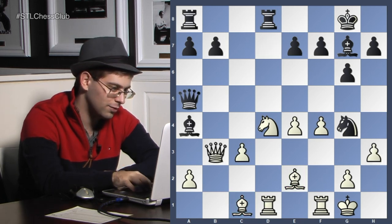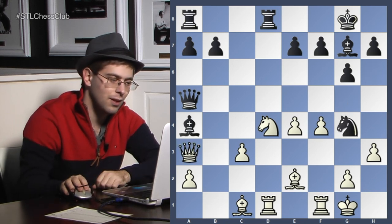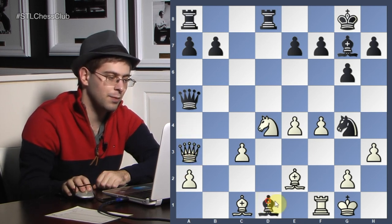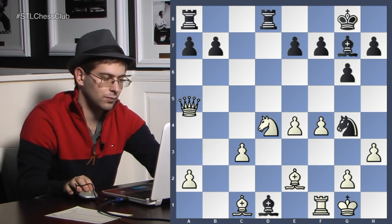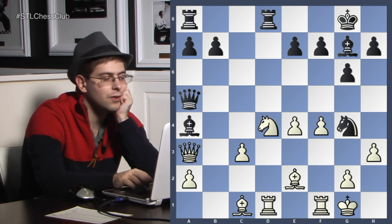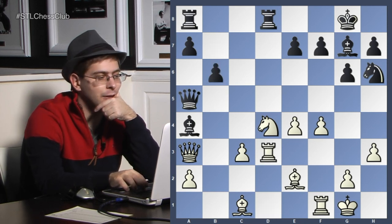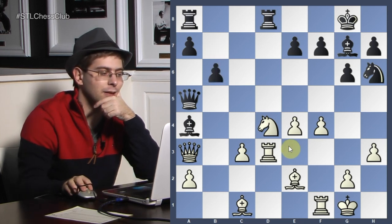Bishop a4 — tactics! Queen a3, knight h6. But queen a3 just saved white, because there's no bishop d1 — white just takes the queen. Queen a3, knight h6, rook d3, b6. I like b6 — it stabilizes the queen, just defends it.